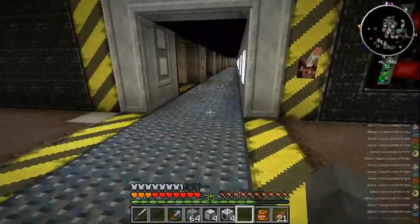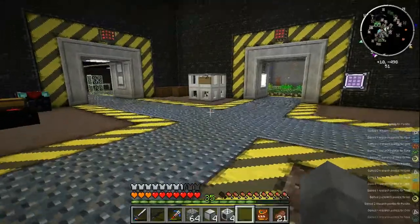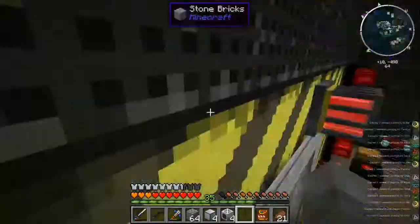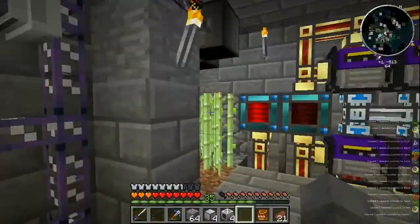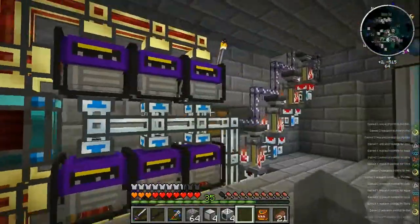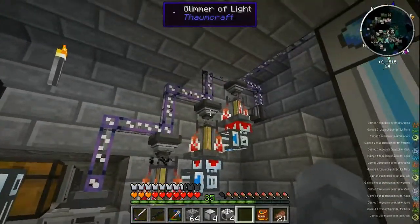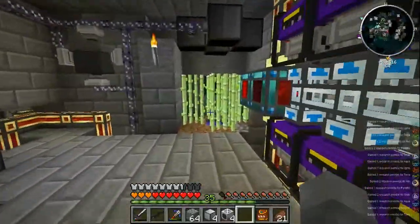We'll set up the other rooms off camera while the tesseract finishes crafting. The next thing I want to work on is actually pretty cool — we're going to do something with magic to help with our power problem, because the sugar cane isn't keeping up and I don't really want to build a bigger farm. I'm going to try to increase our production rate of sugar cane.